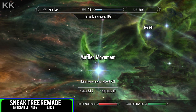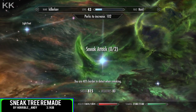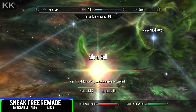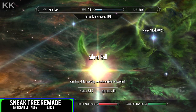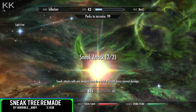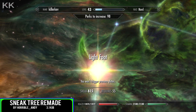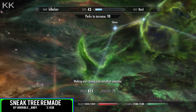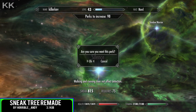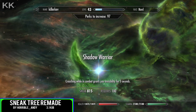Mod features: Stealth is unchanged. Silent roll functions the same, required 40 sneak. Muffled movement is unchanged. Light foot functions the same, requires 55 sneak. Silence functions the same, requires 75 sneak. Shadow warrior: crouching while in combat grants invisibility for 5 seconds, requires 100 sneak. Sneak attacks with any weapon do 6 times damage, required 50 sneak. Rank 2 sneak attacks with any weapon do 15 times damage, requires 65 sneak.